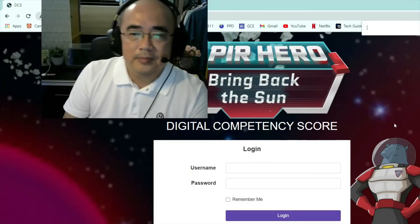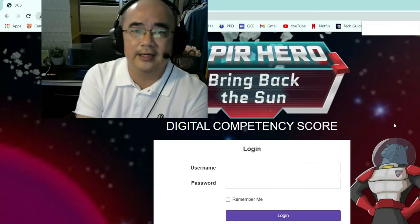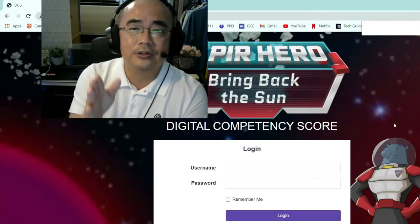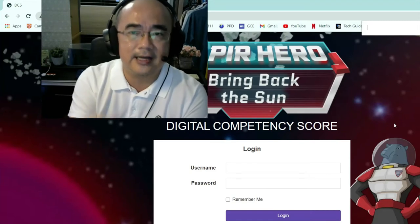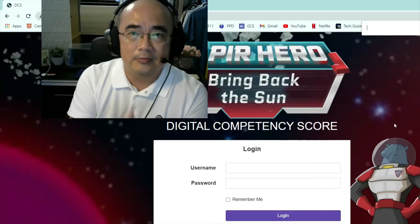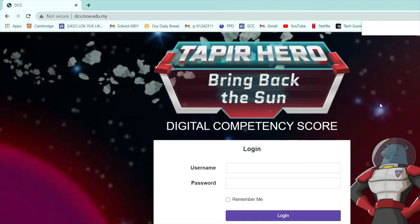This is very important, because previously a lot of students failed to log in and gave a lot of excuses. So please listen carefully on how to log in to your own page and start to play this game, clear the stages, clear the missions. In this log in page, you have username and password. Please listen carefully — what is your username and what is your password?